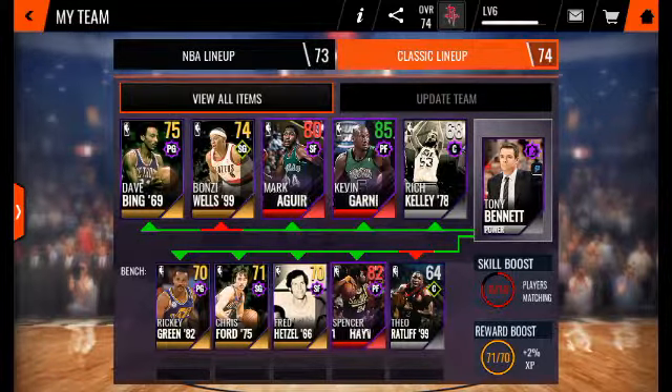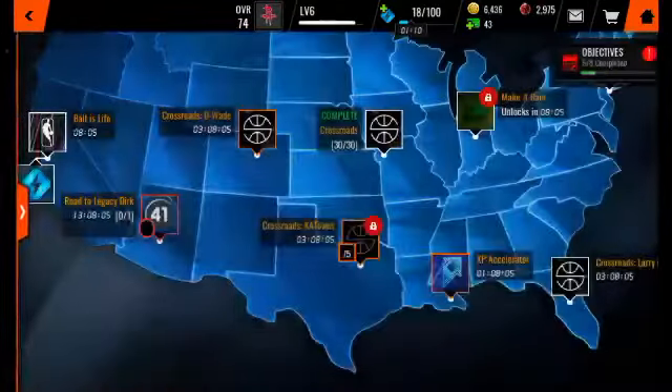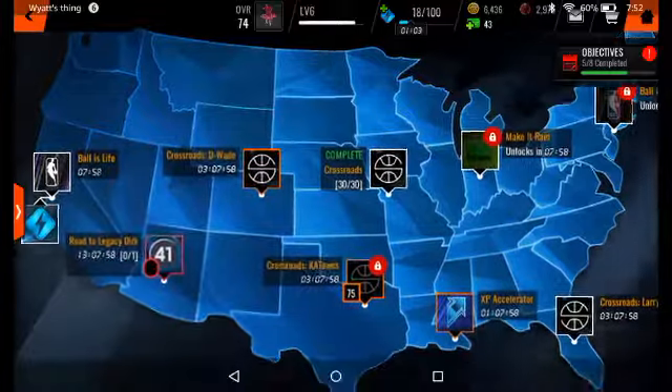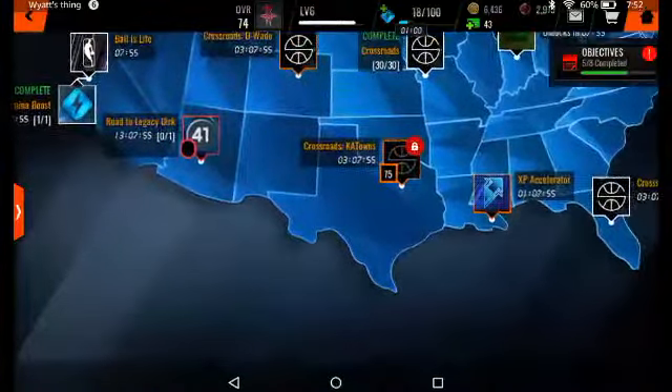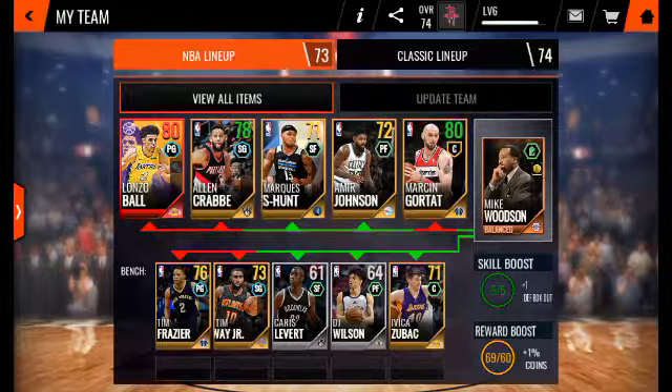You can pull a lot of classic lineup small forwards — trust me. I pulled Spencer Haywood, Mark McGuire, and Kevin Garnett in one pack, so there are really good odds. There are better odds for small forwards and power forwards too. The only elite pull I've gotten for my NBA lineup is Lonzo Ball. I completed a whole 30 live events — I'm stupid for trying to do 30 live events just to get Lonzo Ball. I wish I could have gotten Carmelo.